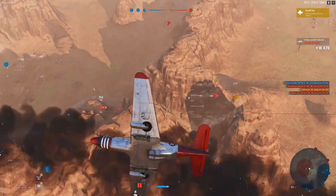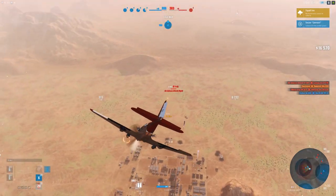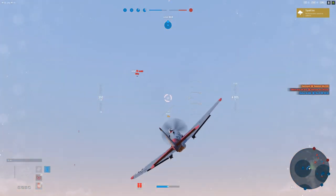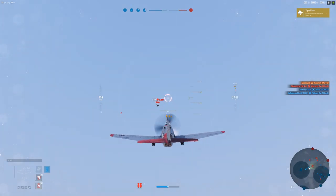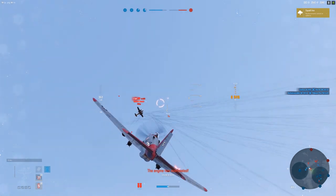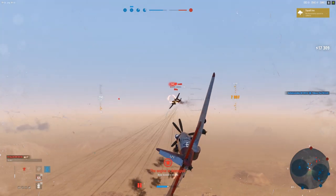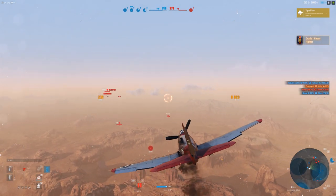Unfortunately we're in a pretty bad spot here — well, never mind, now we're in a very good spot. Again, the BF-109G was going to be the biggest threat to us. I saw him on the map there, but I took a calculated risk. It's really reckless to be honest — I shouldn't have kept going for the ME-410, I should have done something about the BF-109G. But luckily he was on low enough health and I was able to take advantage of that.